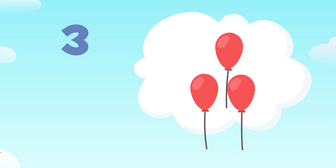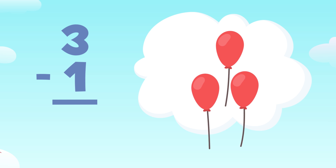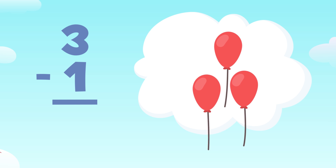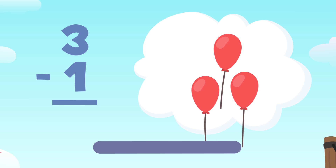There are one, two, and three balloons. And I'm going to see if I can burst one of them. The subtraction we need to do is three minus one. This means there are three balloons and I have to burst one. I'm going to aim well to see how many I'll have left.